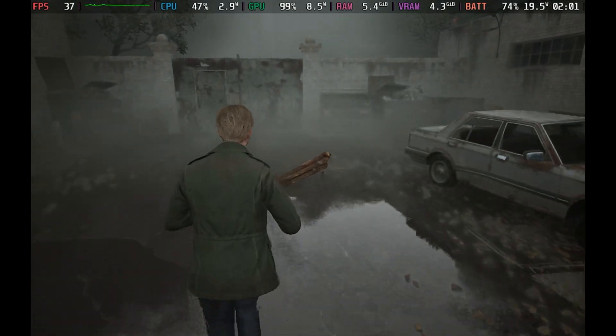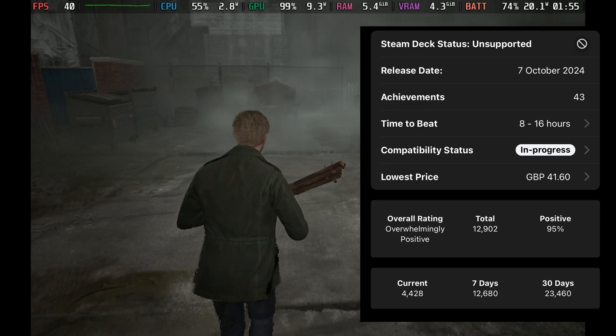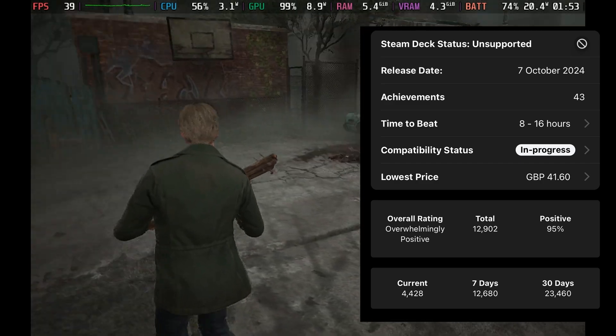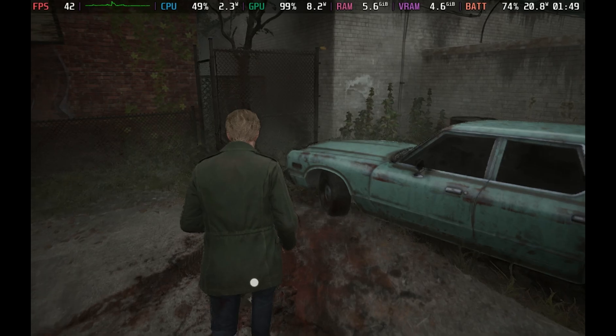Hey everyone. Silent Hill 2 Remake got a nice patch recently, which is supposed to help performance on the Steam Deck and also adds a new setting which I'll show you how to set, which should help with those awful load spikes.